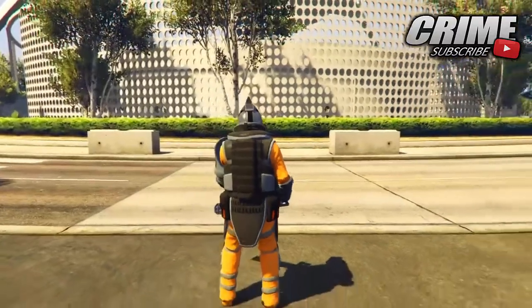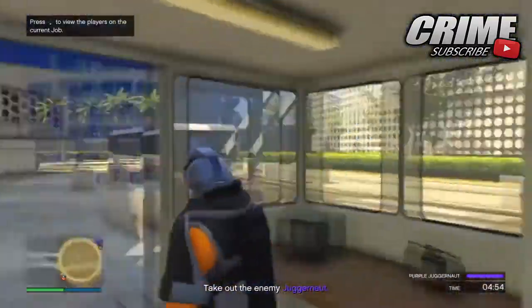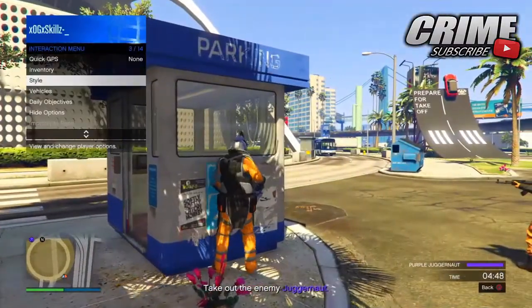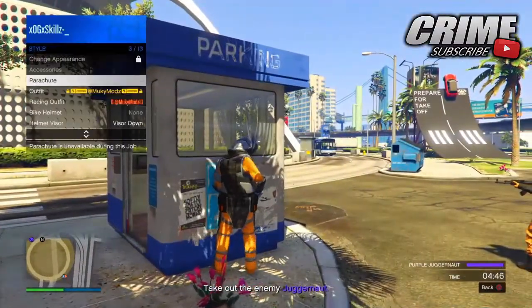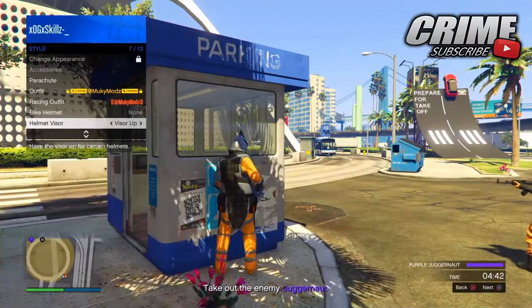Once you get into the job, find somewhere you can hide out so you don't get shot. I recommend doing this with friends because it will be easiest and they will protect you. Then pull your interaction menu up, go to Style, and go down to Helmet Visor.